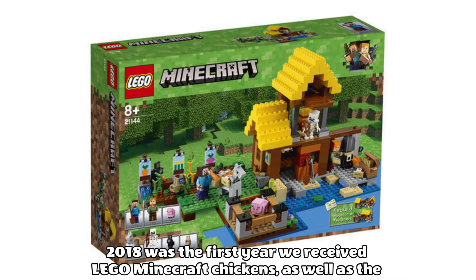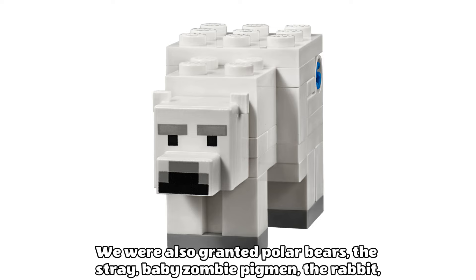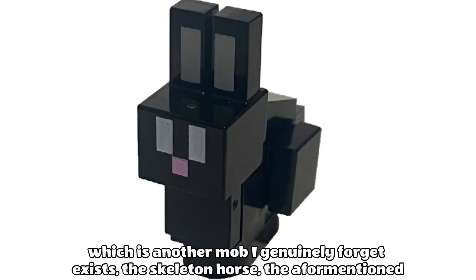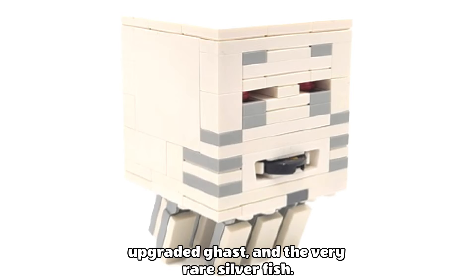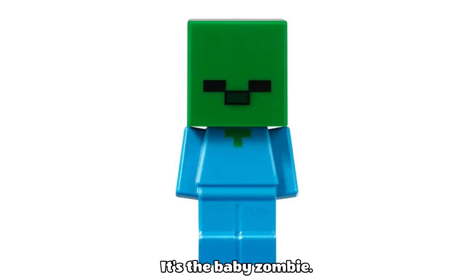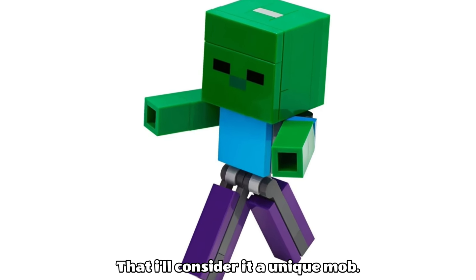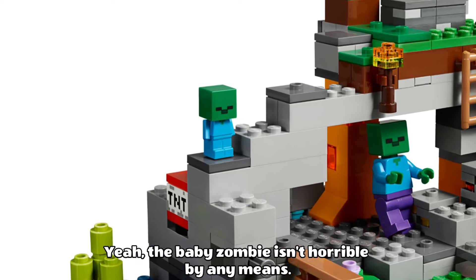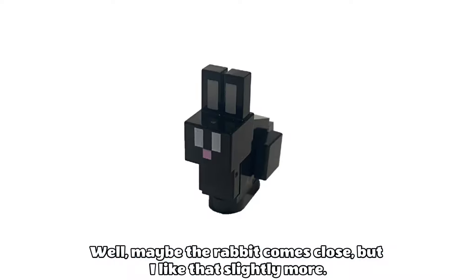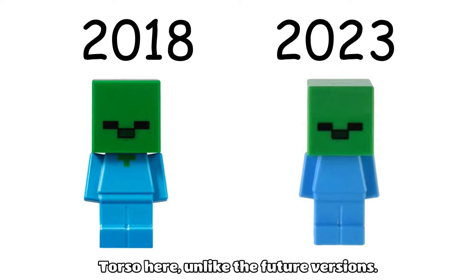2018 was the first year we received LEGO Minecraft chickens, as well as the very annoying baby zombie. We were also granted polar bears, the stray, a baby zombie pigman, the rabbit, the skeleton horse, the aforementioned upgraded ghast, and the very rare silverfish. This one's also very easy — it's the baby zombie. The baby zombie is different enough that I'll consider it a unique mob, and whilst it isn't horrible, it pales in comparison to the other mobs this year. At least the baby zombie had printing on his torso here, unlike the future versions.